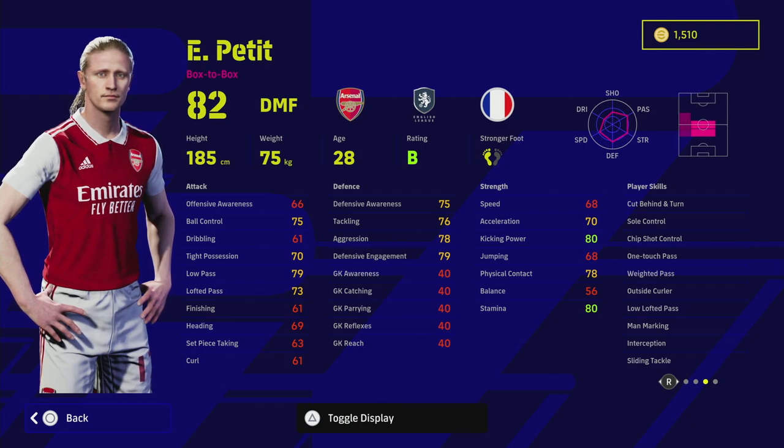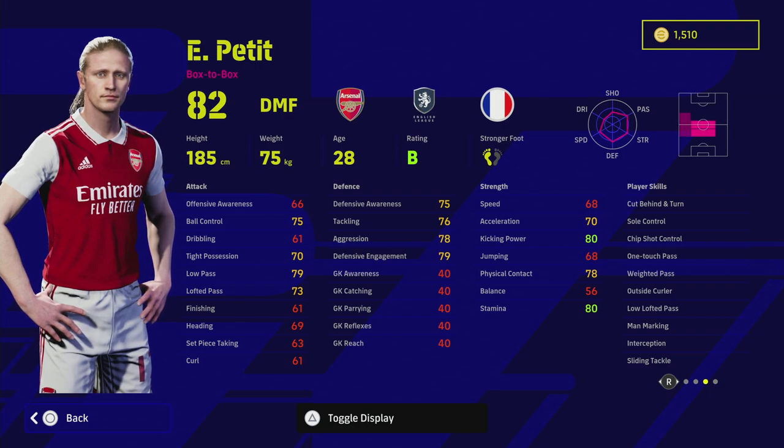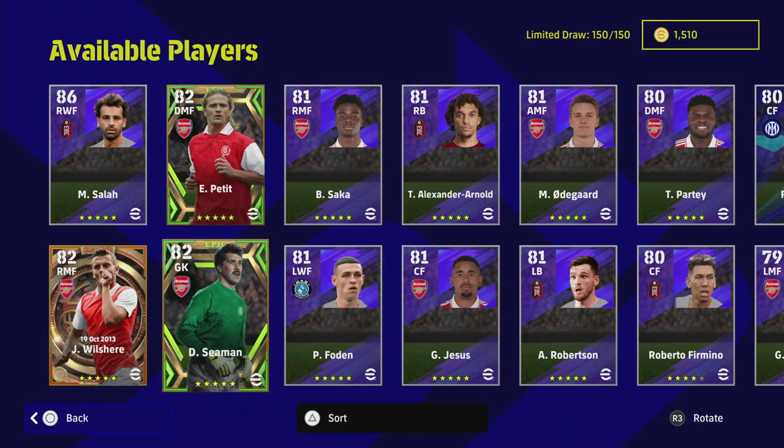Weighted Pass, Low Lofted, and Outside Curler are always nice to have. He has unwavering form on B rating, and he's a left footer which I like to mix up to keep opponents guessing. As a box-to-box DMF he can also play CMF. To get his max rating as a DMF you'll have to upgrade the defense quite high, which is probably overkill for a box-to-box. But there's a lot of scope and variety with this player, interesting to add to the collection especially if you're an Arsenal fan.